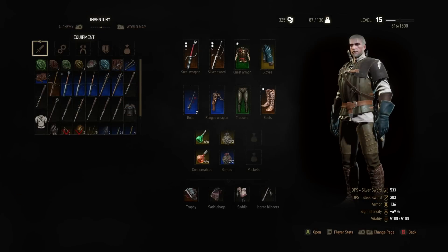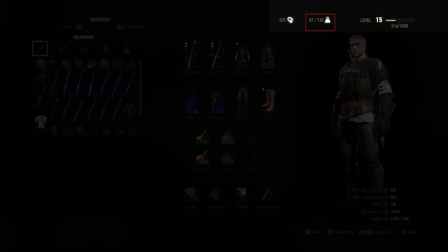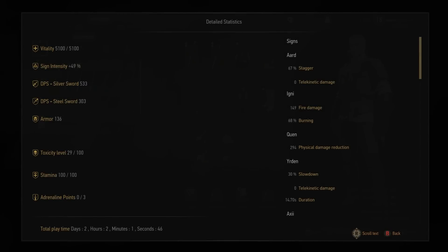In the top right hand corner are three statistics: the first is how much money you have, the second is how much weight you're carrying, and the third is your level with your XP bar on the right. It's always worth checking that you don't have over your weight limit, however the game will tell you when you're overburdened. In the bottom right hand corner you'll find Geralt's statistics and you can press RT for a more in-depth look.